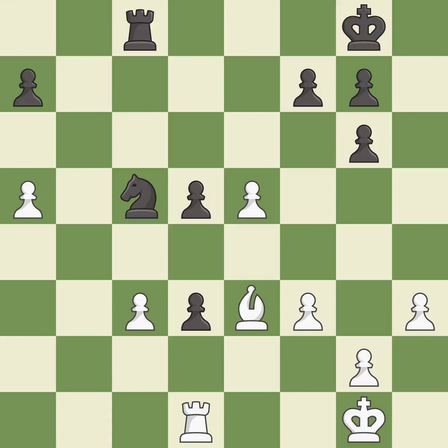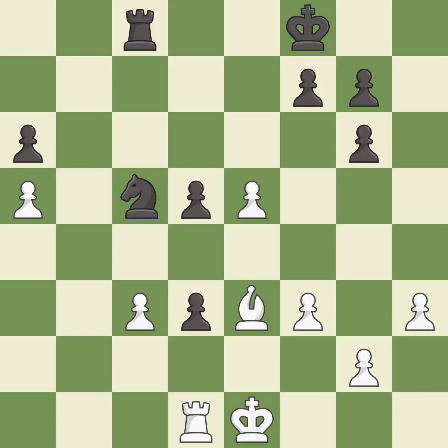This defends a knight that was under attack and had no defenders — it is best. This activates the king in the endgame by getting it off of the back rank — it is excellent. That's what I would have recommended — it is best. This threatens to take an open file with a rook — it is best. This threatens to reveal an attack on a pawn.